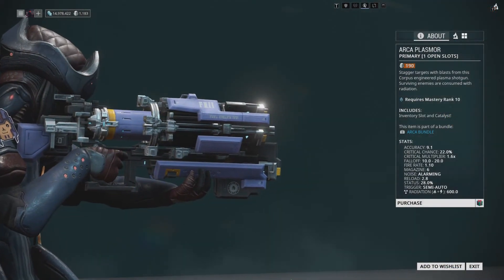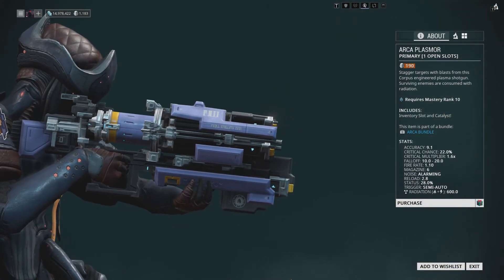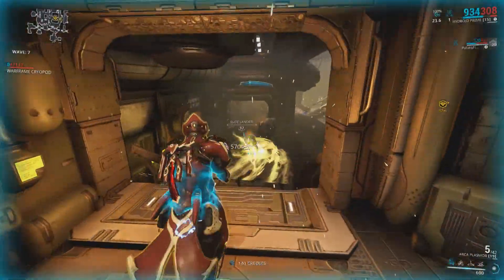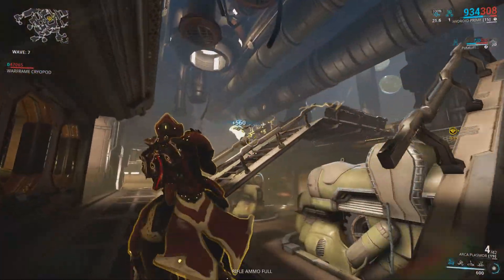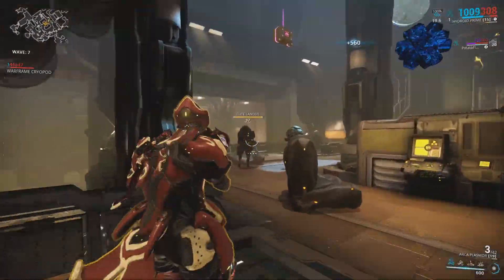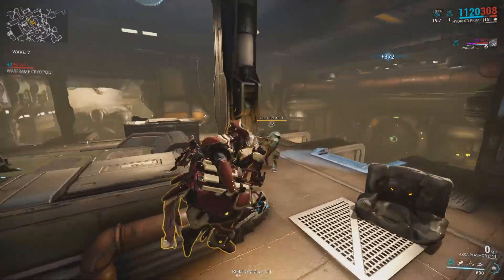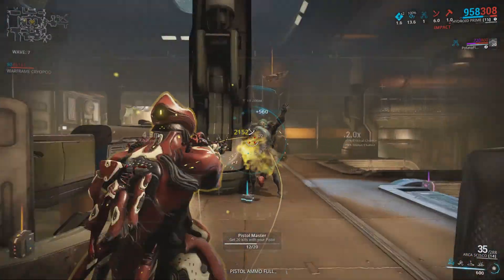First up we have the Arca Plasmore, which is a corpus pump action shotgun that was showcased a while back in Devstream 91. The weapon fires out a plasma blast that mainly deals in impact damage. It also has an innate punch through towards enemies, and any units that survive its initial blast will be consumed by a radiation proc.